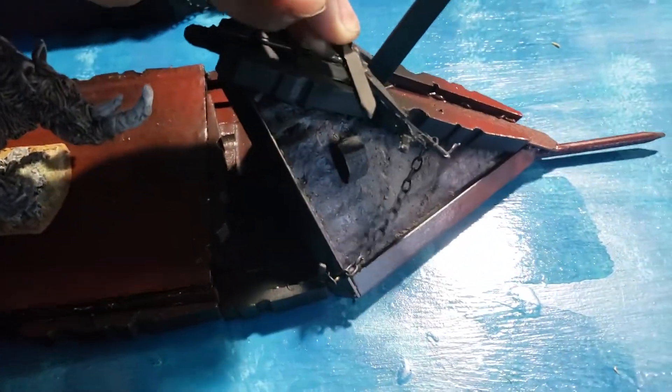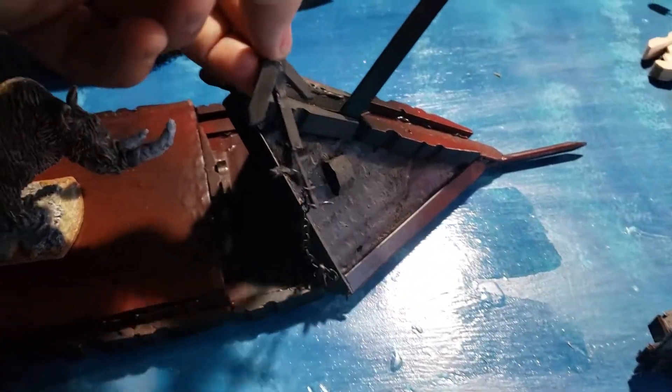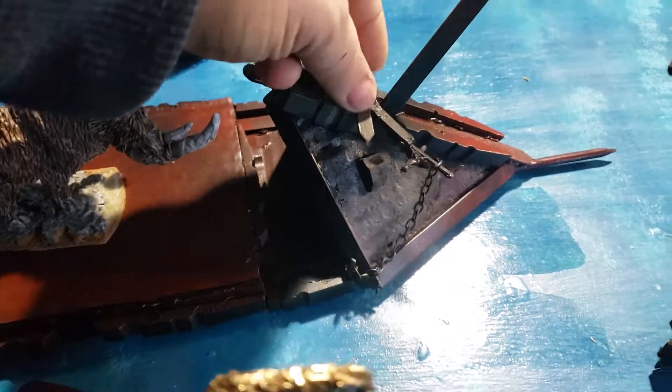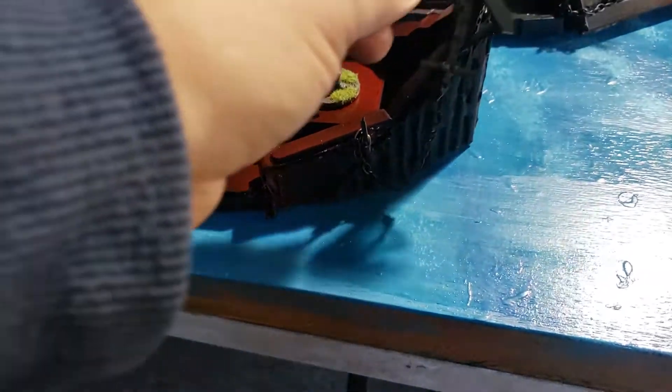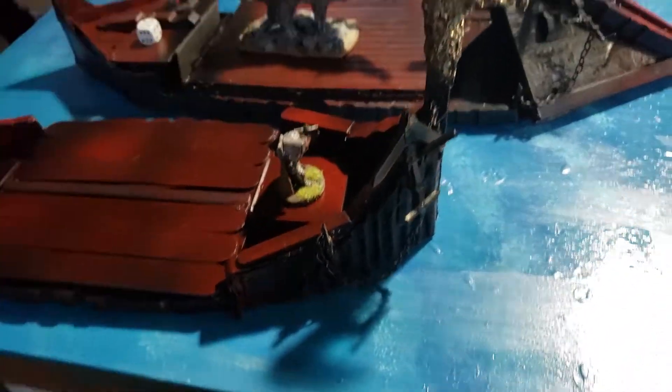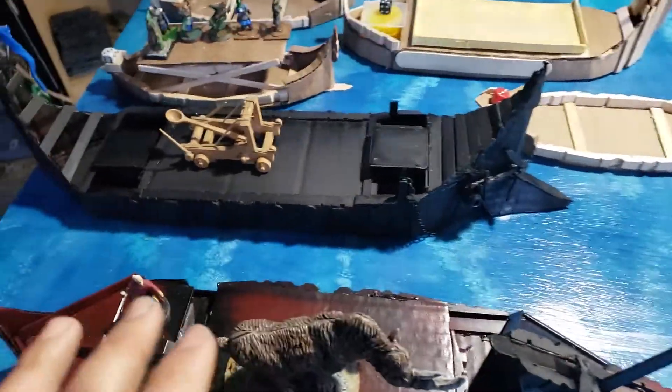The boats have these little anchors on chains. This is more of a show thing — it's really not going to play a role in the game necessarily. It's just a little detail. It's kind of nice to have a little anchor point there. So they still have to be painted.